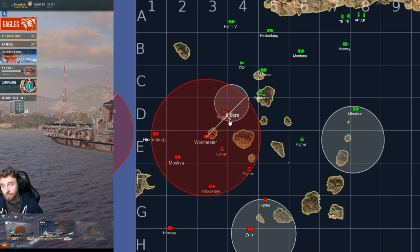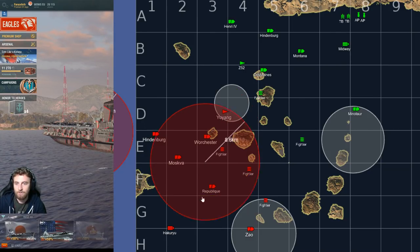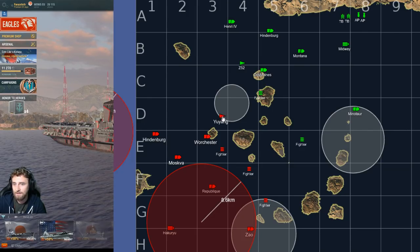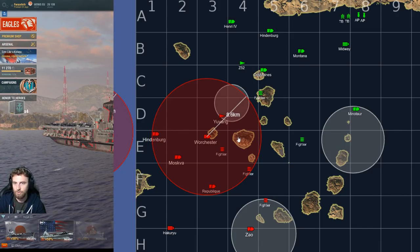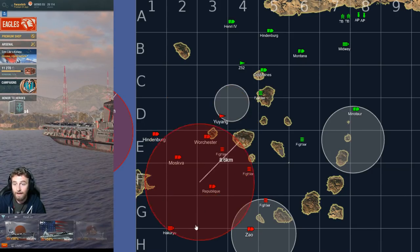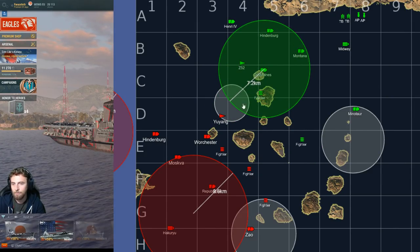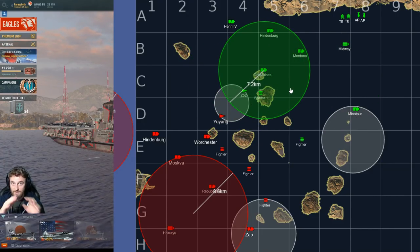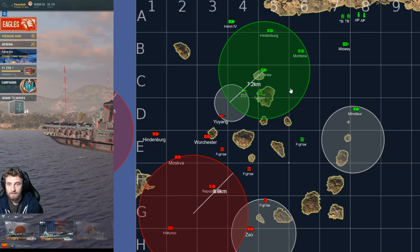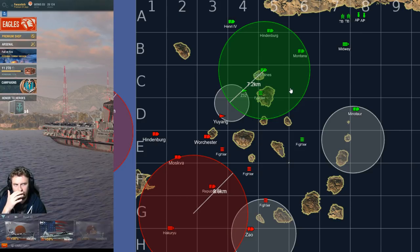The Yuyang will be on the edge and it is impossible to CV spot him. It will come down to radars pushing him off. Similarly, the Des Moines has an AA umbrella, so the Z-52 needs to stick within that umbrella. If you're going to go for the objective, do it inside friendly AA. That is assuming, of course, ships have defensive fire or AA range — Des Moines might not have AFT, which is the gambling element of ranked.